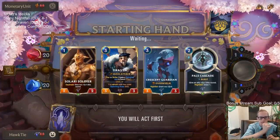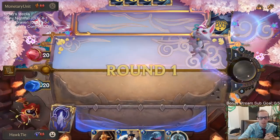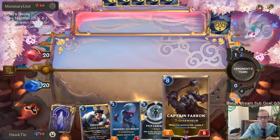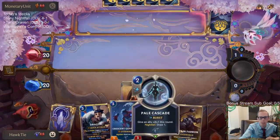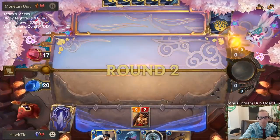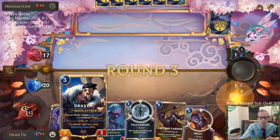Twist of Fate against Swain — this is a very good test. I like all the cards in our hand, so we're gonna keep. We got the Captain at the top end. Even not playing anything on turn two, it's really not that big a deal. I like having Pale Cascade on turn two to go along with Draven. Even if we don't, it's perfectly fine — we'll just go to turn three.